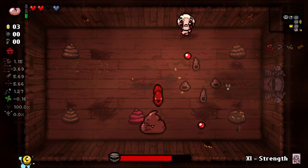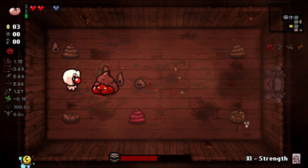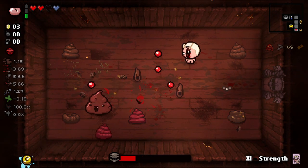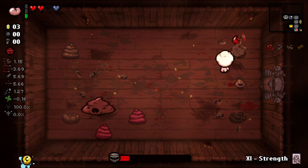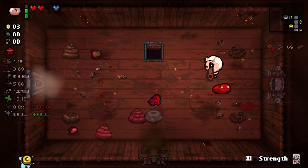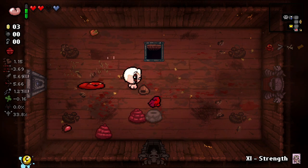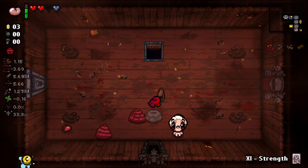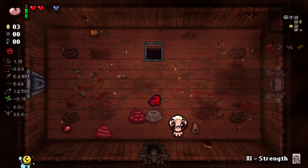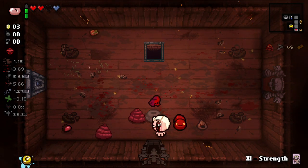Get rid of this. Look at how much damage he does by himself - look at that crazy damage! Let's get rid of these - look at all that damage. Okay, I'm not gonna take that quite yet. Should we just check for health? We do have a strength card - let's just go in here.